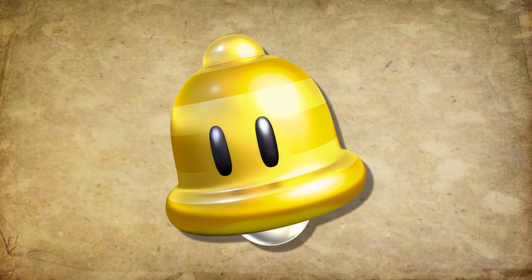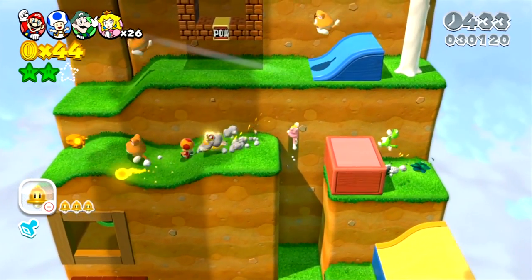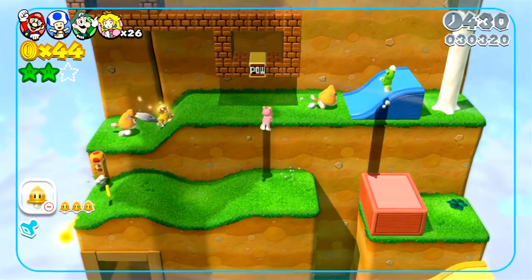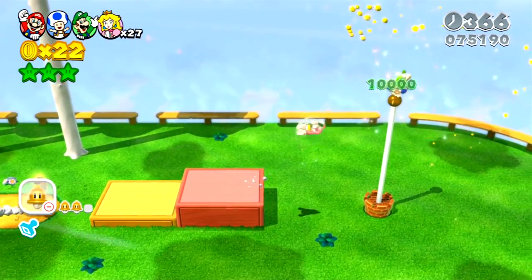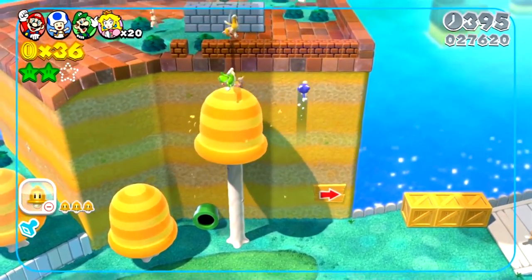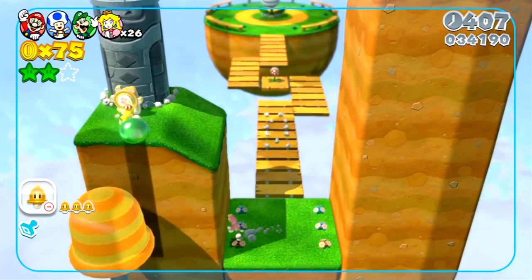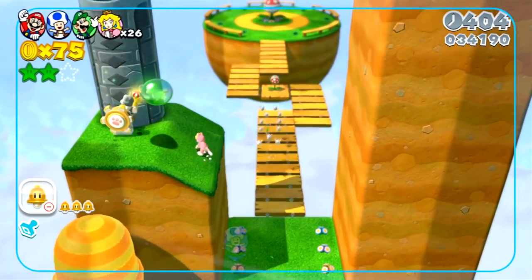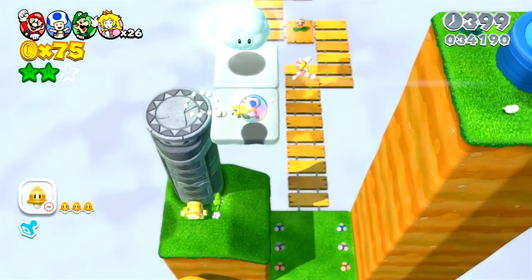The idea behind this power-up is actually quite useful. You're in a 3D space, and being able to climb would be useful in such a world, so they made a power-up based on it. And it works extremely well. You can hide secrets in out-of-reach places, which forces the player to explore the levels. This makes it more interesting — it's not just going from A to B. There are more side missions now that require you to look around the level.